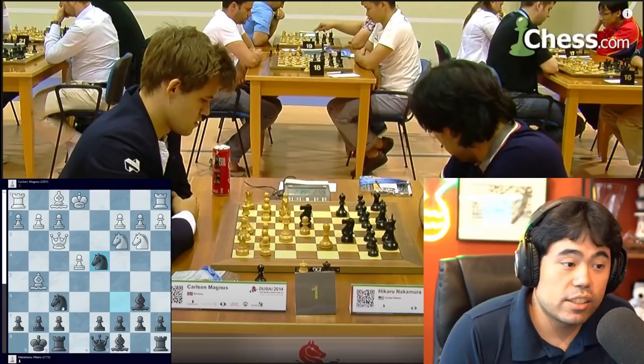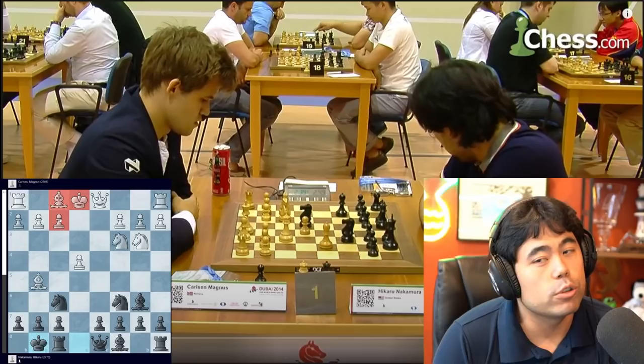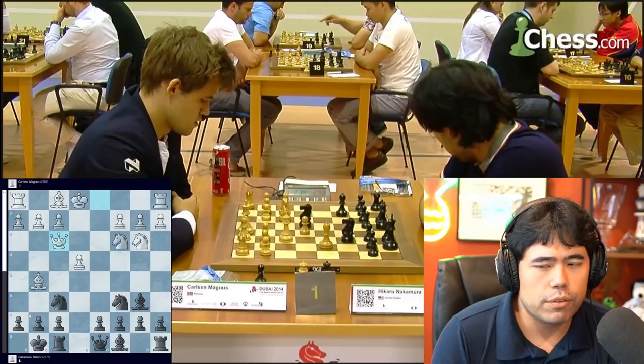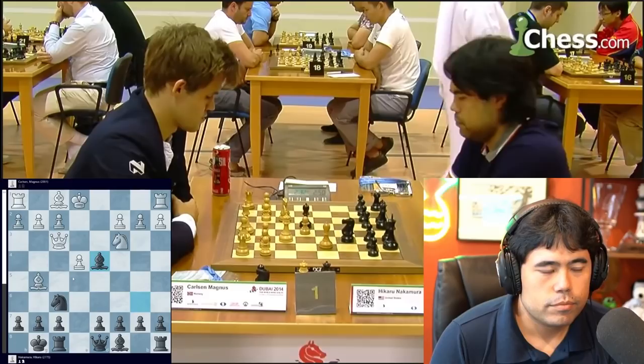We get the Queen f3 move and now I think for a bit and finally play Knight d4. The reason I'm looking to the side is because I'm thinking about a previous game I played in the European Club Cup — I believe against Lenny Dominguez — where I played Queen e2 and after Nd4 the game petered out into a quick draw. So this line was something I'd known even at the time, but I was trying to remember what the differences were in this position after Queen f3. So I play Nd4, Magnus trades, and I take back.